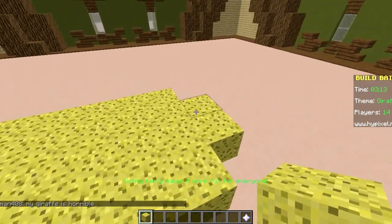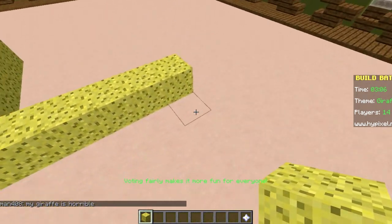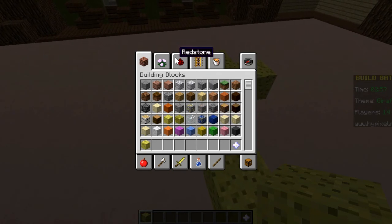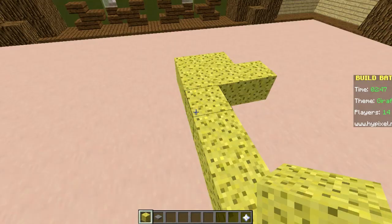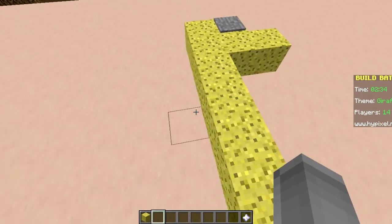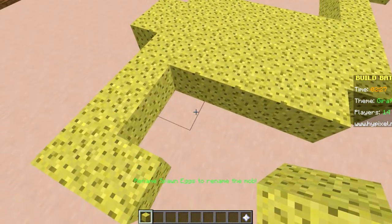That looks good! So you take this, make the neck here, and then the neck up there. We need eyes too. No, phone — you're interrupting my video! If you can hear a phone in the background, it's because the phone is interrupting my video. Now I'm going to make the legs.